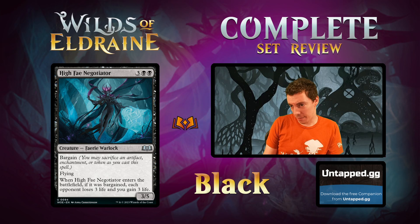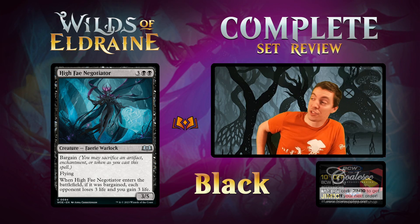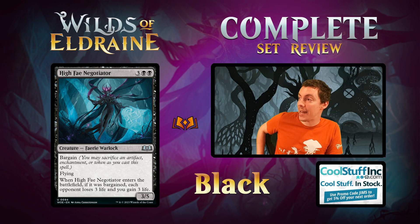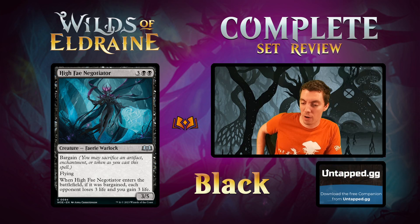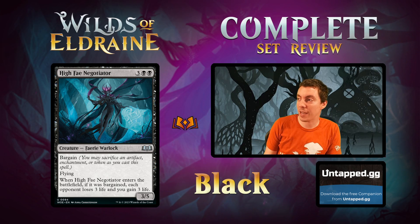High Fae Negotiator — we have a big Faerie here. 5-mana 3/5 flying Faerie Warlock with Bargain. When it ETBs, if it was Bargained, each opponent loses 3 and you gain 3. Siege freaking Rhino, folks! This is going to be a hell of a limited card. A 3/5 flyer for 5 is already almost all the way there on rate, and if you're Bargaining with any consistency — 3/5 Siege Rhino for 5, blocks excellently, gains you life, deals damage. Phenomenal limited card. It's a Faerie, it Bargains. Not playing this in Constructed, especially older formats, but great limited card.